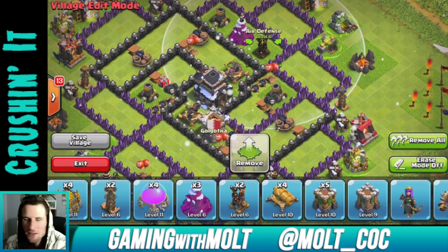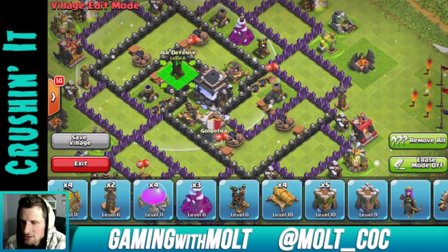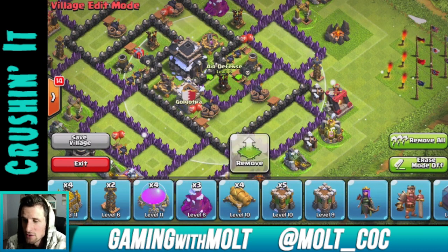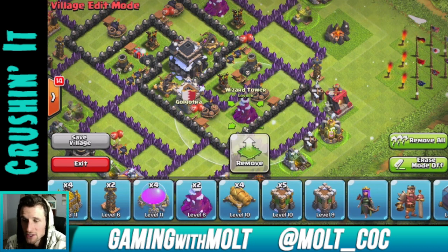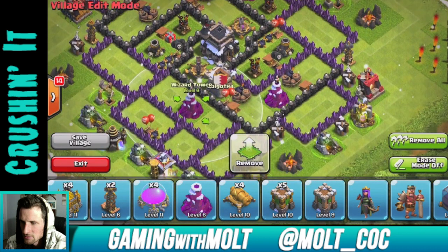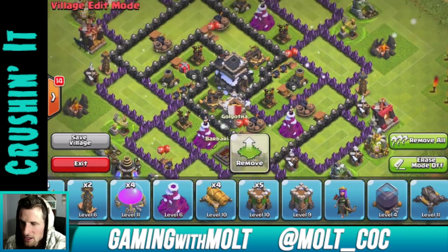Then we're going to bring in our wizard towers and our air defenses. For any of you who already saw the defense replay I showed in my Road to Max video, this is that base. You can already see how well it's working — it has been attacked by multiple sets of maxed hog riders and I've only lost one star on those attacks. It's actually been doing really really well. Let's go ahead and spread out our wizards around the base as well.